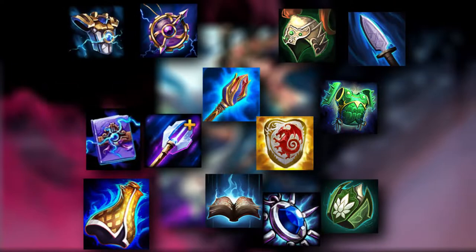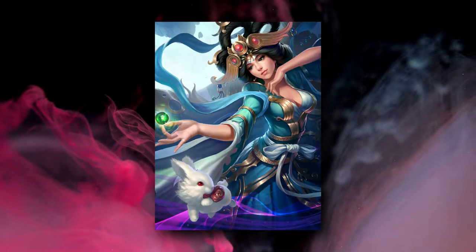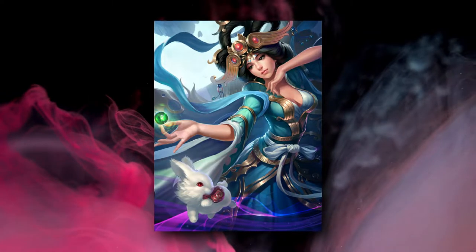Here's a variety of items that work extremely well with Chung-Gah. When you're first starting with her in any role, I'd recommend just a meta mage build that focuses on CDR. Then from there, splash in your personal preference items as you learn how you like to play her.